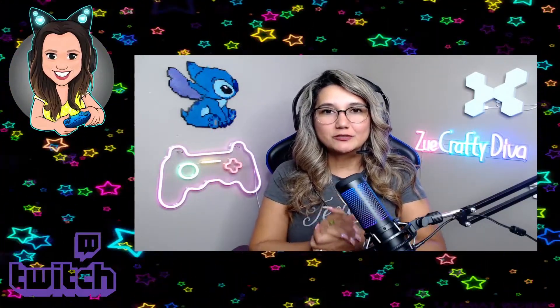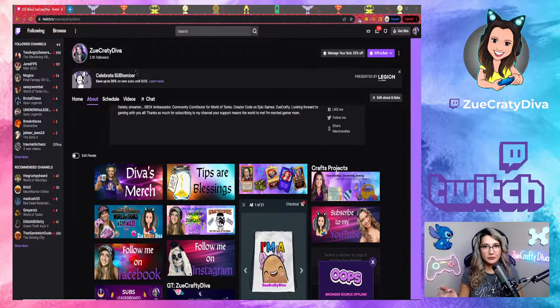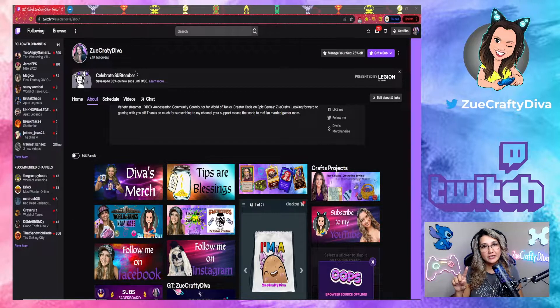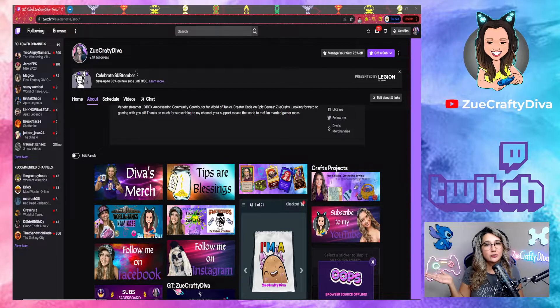Welcome back guys, thank you so much for supporting my channel. Today I'm going to teach you how you can claim your prime loot from Twitch. The first thing you gotta do is make sure you have a Twitch Prime account, then you're gonna link that to your Amazon Prime so you can get one free sub on Twitch and subscribe to whoever you want for free.